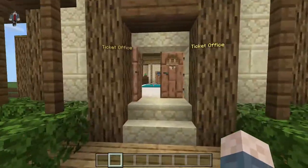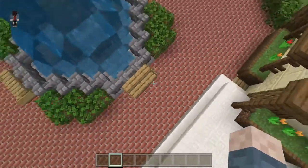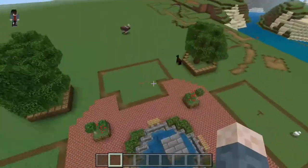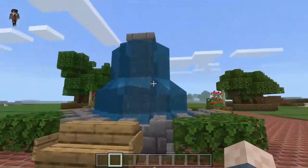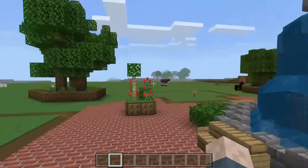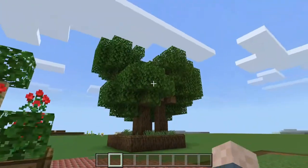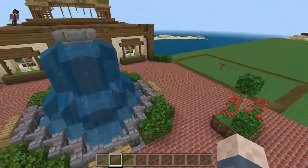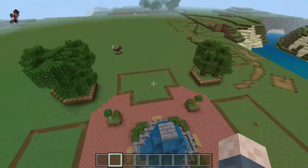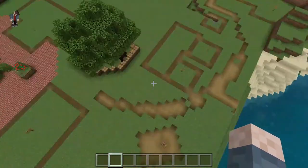I also did the welcome area where you have a gift shop and a cafe. There's a massive fountain in the middle with some benches, the floor is made of bricks, and I've put in little flower box things and tree things as well. I didn't do that on camera because it's just scenery. Over here I've mapped out some of the jungle section.